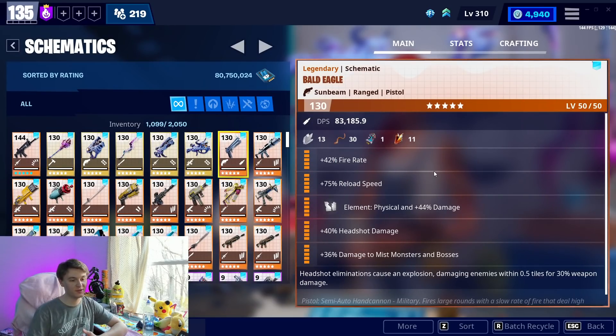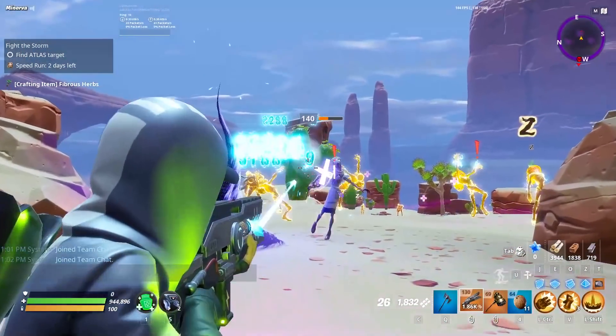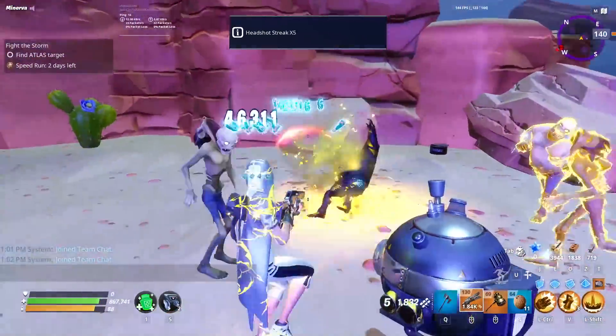Going down the list — Bald Eagle: Headshot Eliminations Cause an Explosion. That is generally speaking a terrible 6 perk. I've never seriously recommended it on a fully auto weapon, which is kind of ironic because one of my supercharged weapons actually has that — the Electro Shock Rifle, which I really enjoy using. That Headshot Eliminations Caused an Explosion is kind of underrated. Hands down, 45% damage to Afflicted or Slowed and Snared is more damage — that is definitely the way you want to go.